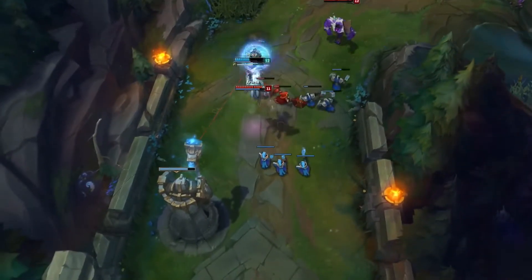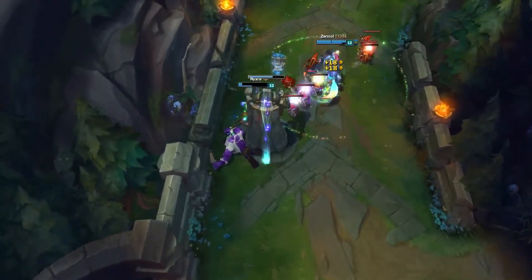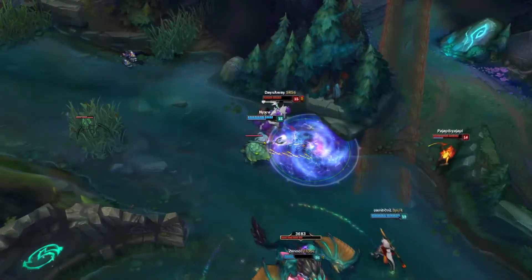That's all I have regarding Bruiser Fizz. Fizz isn't really a champion that I play all that often so this video was a bit different for me. I'd still recommend the more typical AP build over this one simply because of the late game damage, but I don't think this is a bad build by any means simply because of the 1v1 dueling potential. I'll likely revisit Fizz in the future when I make a video for jungle Fizz, and I'll likely prefer a more AP-heavy build than the one I tried for the sake of this video.